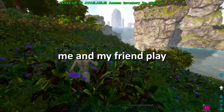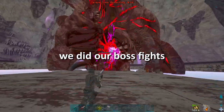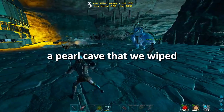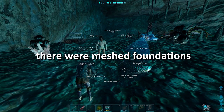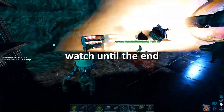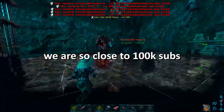In today's video, me and my friend play a dual server with 10x raids. We began on our favorite starter spot, did our boss fights, scouted for some raids, and dominated Lava Golem. Then, as we moved into a pearl cave that we wiped, there were mesh foundations that an admin came to clear. He then logged off with GCM — watch until the end to find out what we did. Also, if you enjoy, please subscribe. We are so close to 100k subs.